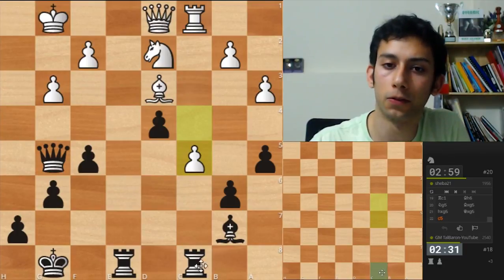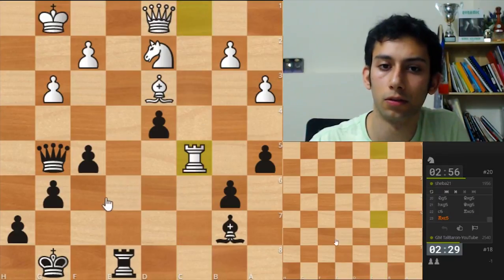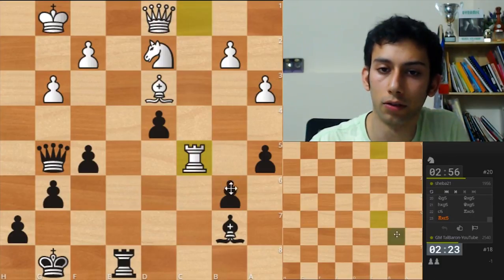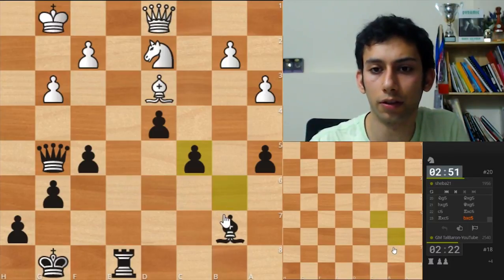So difficult to keep track of everything — let's take. Rook takes, queen takes — oh no, but there's a pawn on f5! This is not legal. Okay, let's take with the pawn. I saw the pawn was defending as well, but now after queen b3 check I think I'm losing a piece.